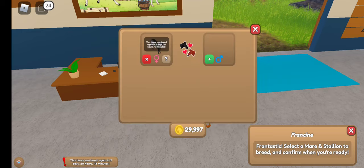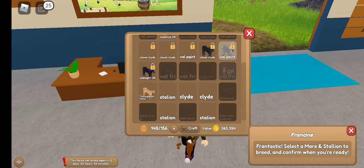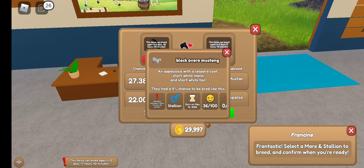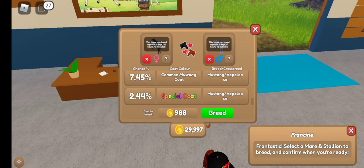And finally, you're going to need a mustang with a black ovary coat and one of these leopard appaloosas, and that will give you another one of the coats.